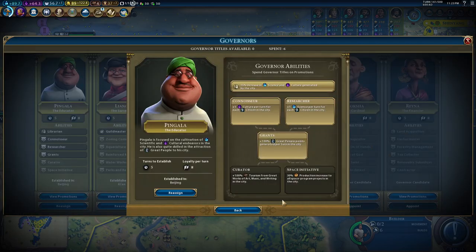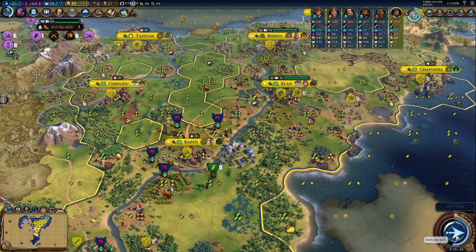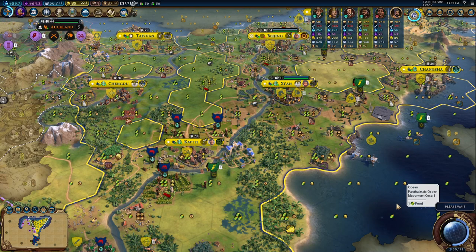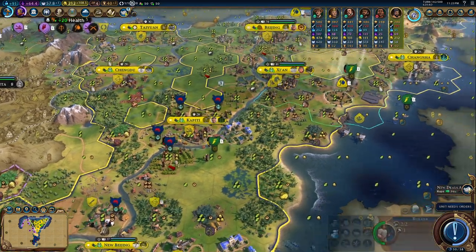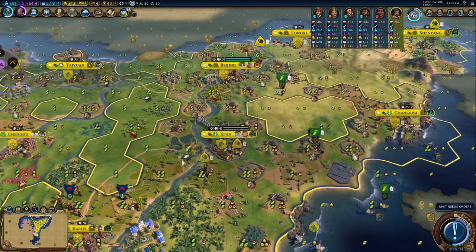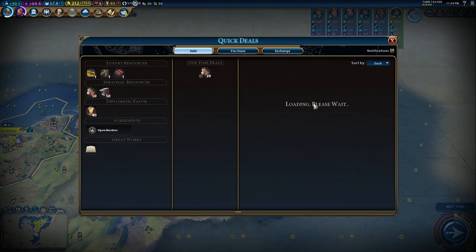Let's promote Pingala and grant more great people per turn. Now we need to make sure that Capiti here has full control of this jungle. I want to cut everything, I want to chop everything. So I can trade more olives, get more gold. And now let's see if someone is willing to buy my horses — not really. My iron — kind of. My votes — this is not so bad.